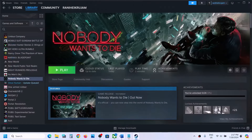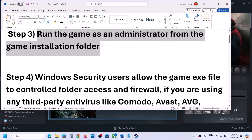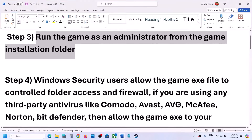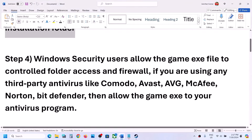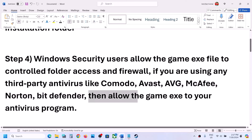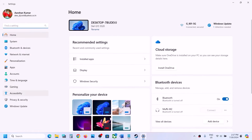The next step is to allow the game exe files through your antivirus program. If you have any third-party antivirus like Avast, Norton, Bit Defender, McAfee, or whichever antivirus program you have, allow the game exe files through it.